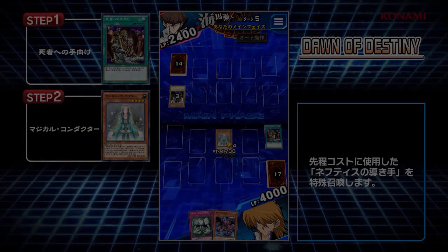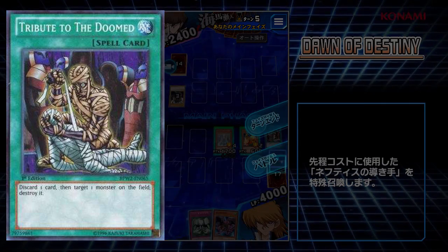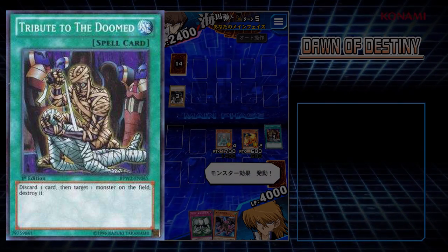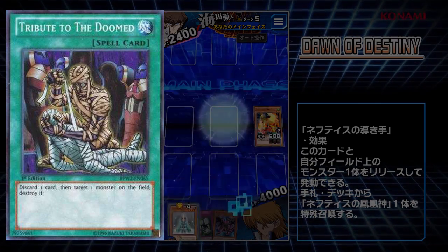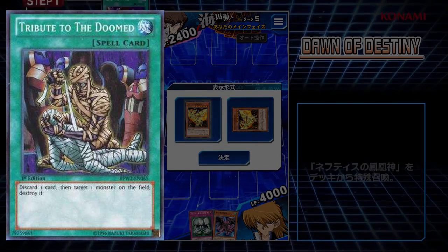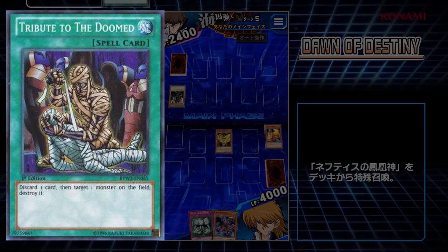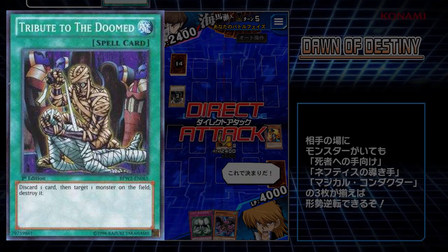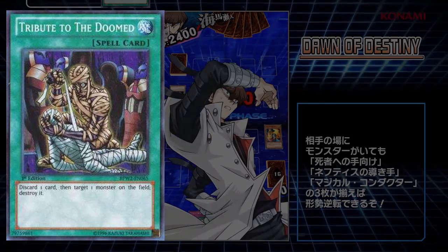The second ultra rare is Tribute to the Doomed. This card we know — I believe Bakura used it originally in an event a couple of months ago. Really, really powerful card. Discard one card, then target one monster on the field and destroy it. You could either use this with one of your own monsters — you could combine it with the Heretic Dragon of Nuit, target that, get its effect off, destroy it, send a card to the graveyard, and then get out Dark Flare Dragon. Or, you could use it to destroy one of your opponent's monsters and discard a card that requires being in the graveyard, like Red Eyes Wyvern, and then later that turn you can normal summon a Red Eyes monster for free. That's a really, really powerful ultra rare — you're going to see a lot of play in the meta.